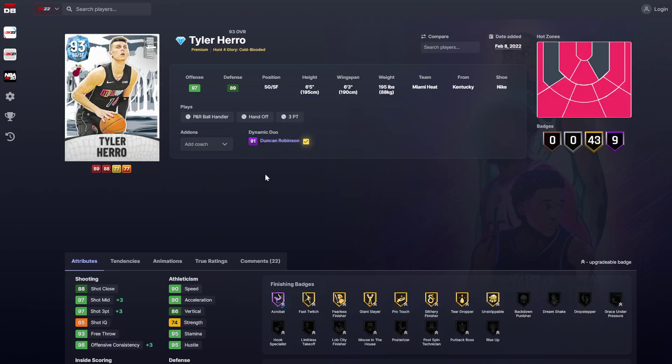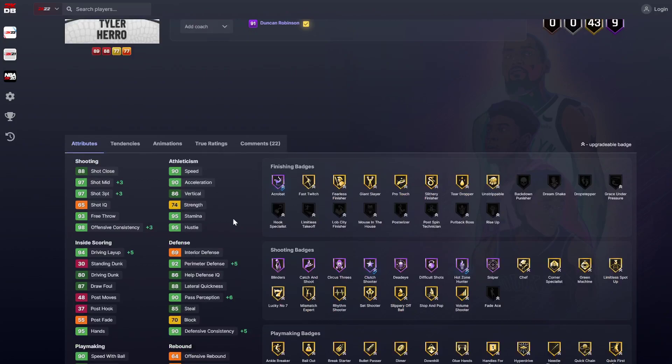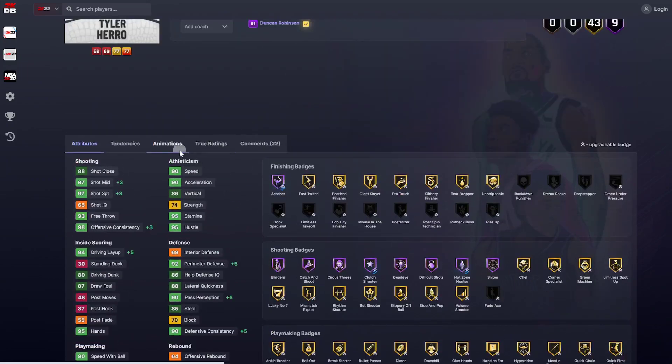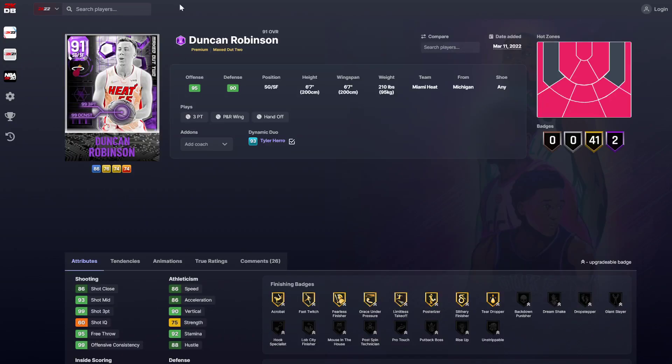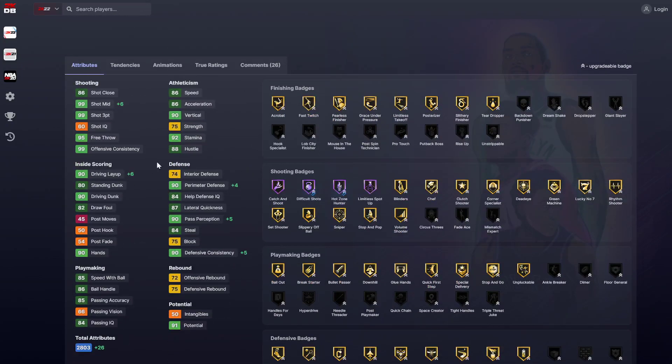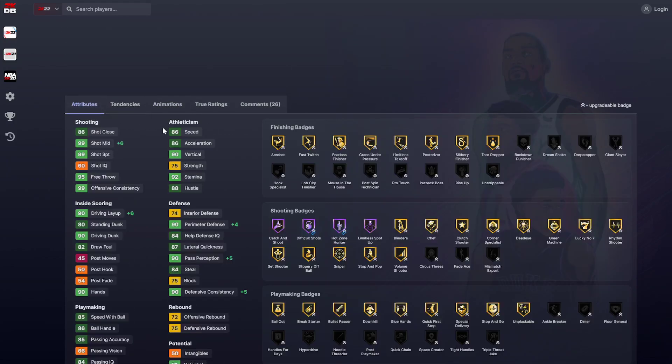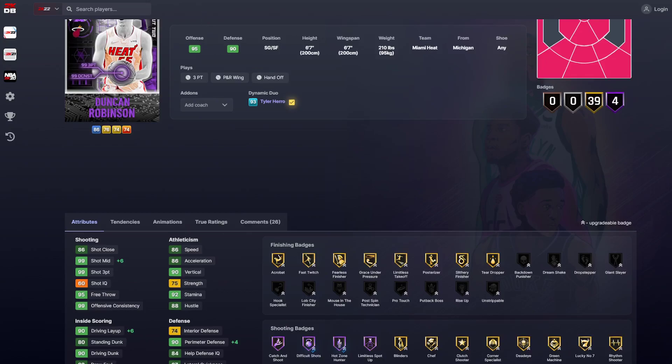Hero and Duncan Robinson — Hero goes up in his three ball and a couple of defensive stats. He gets hot zone hunter, clutch shooter, and acrobat. Hero can still move with that Triune base. Duncan Robinson kind of stays the same — he doesn't really get any better. I wish I could say he did, but he really doesn't.